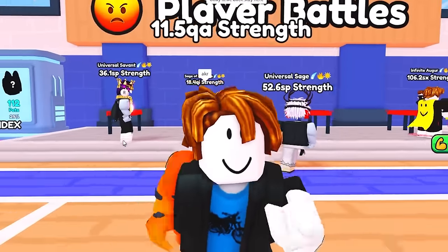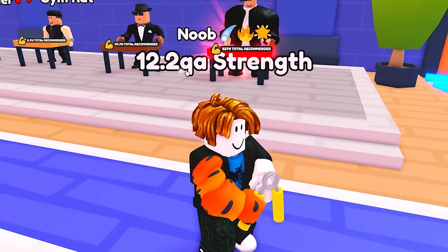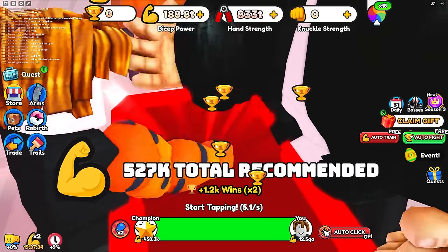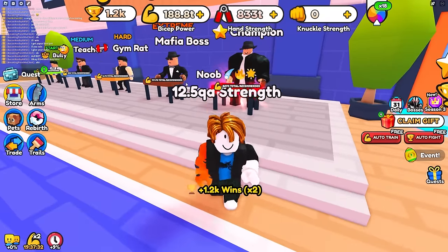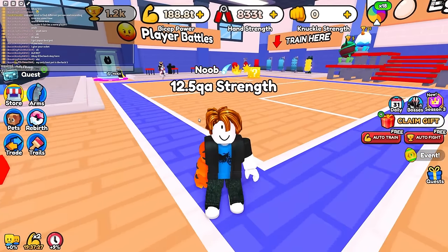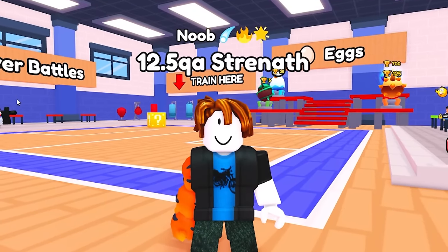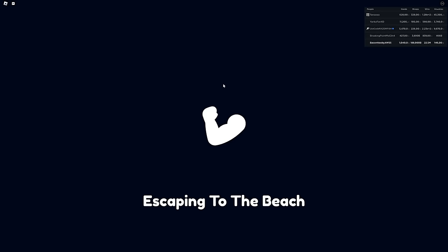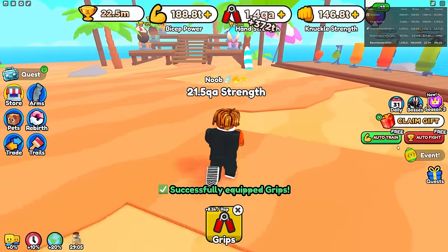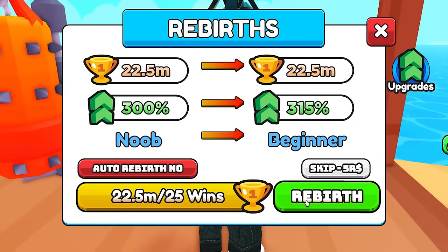I need to get to 18.4 qi with my arm and trail, but I'll use a disguise so he thinks he'll win. Right now with my arm alone I have 12.1 qa. I need to get enough so that with my arm and trail I have around 20 qi strength, but I'll have them unequipped and equip it once the battle starts. I'm running through all the worlds — now in world three getting a lot of strength per click.